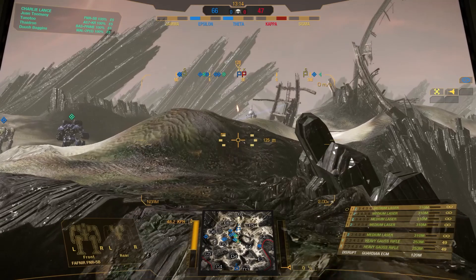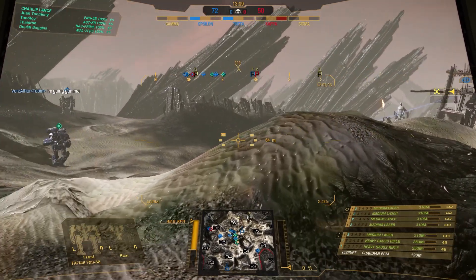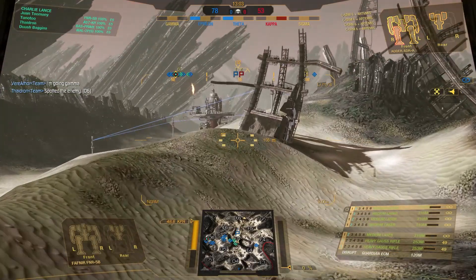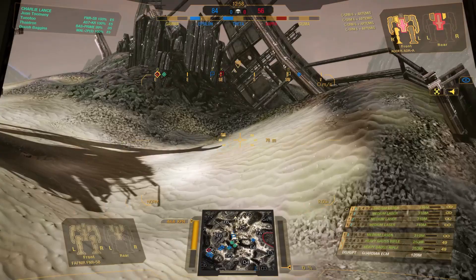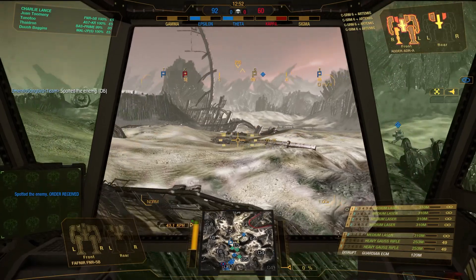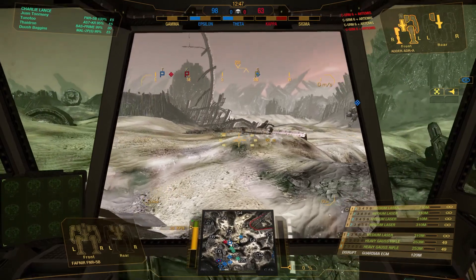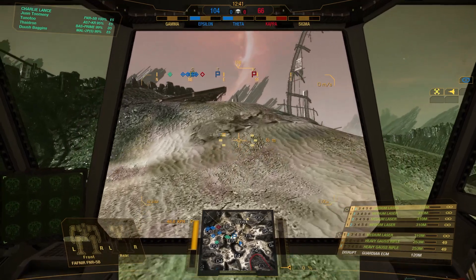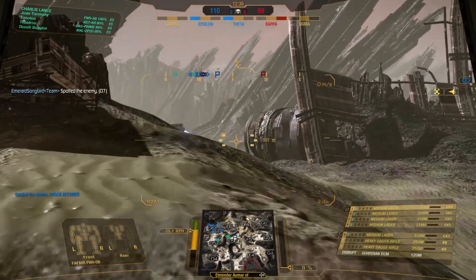I want to be in that Echo 6-ish area to engage the enemy, and it looks like the enemy is not disappointing. There was fire coming out of the Echo 6-ish area — I saw some large lasers and it looked like some ER mediums off to my left. Our counter-cappers have stumbled across at least one or two units there by Delta 6. I'm going to swing around the right side of Theta, and sure enough, here come the enemy assaults. I'm going to use the terrain and my ECM to get into a good firing position and lambaste whoever is over here by Theta poking up and over.